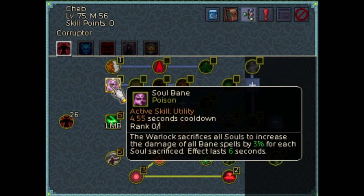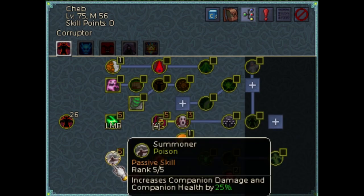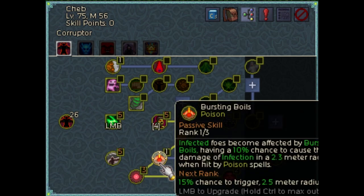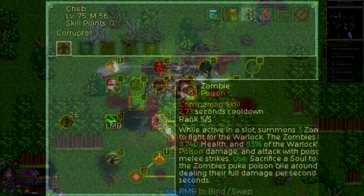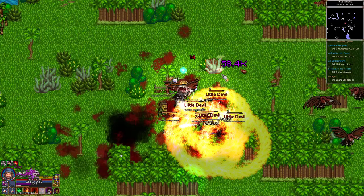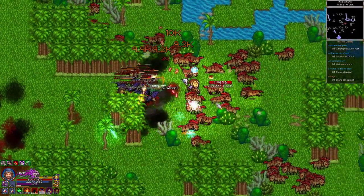Corruption is all about poison. It has a lot of different damage spells for poison, but since this is the Cheb Gornas channel we're just going to focus on the minions here. The minion spells offered by the corruption school are zombie and living blood. Zombies are permanent minions and you get just a few of them at the beginning. Whenever they die a new one appears near you and throws itself back into the fray. This all happens without you having to do anything, so it's kind of a set and forget type of spell.